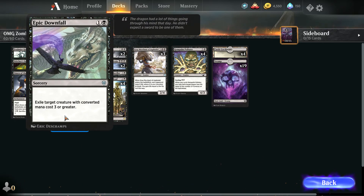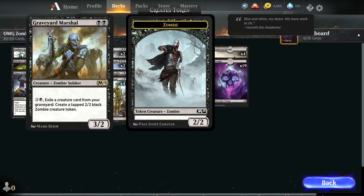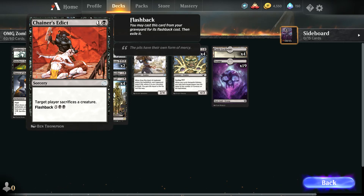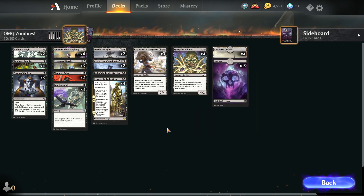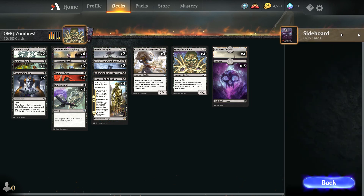Epic Downfall is also pretty good — it's a solid removal against the green-red deck. Chainer's Addict is also good because some cards in the green-red deck are indestructible. With Chainer's Addict, you target the player rather than the creature directly, so it pushes through. Another good thing about it is it has flashback.